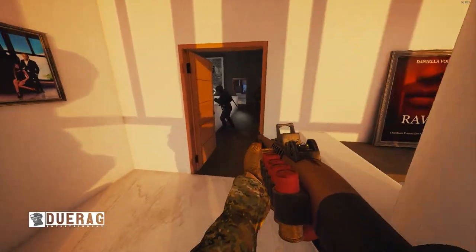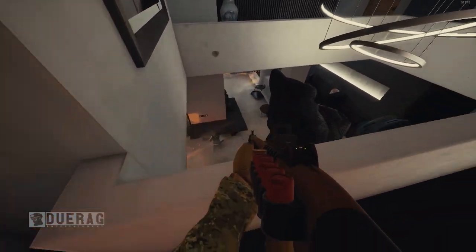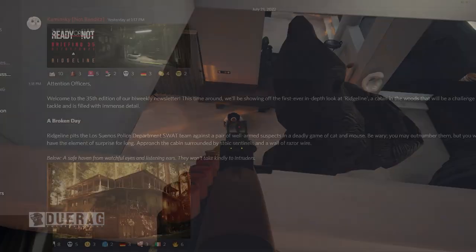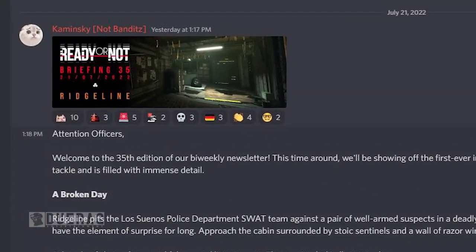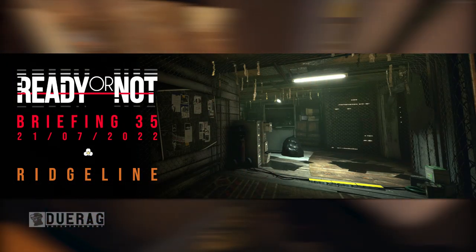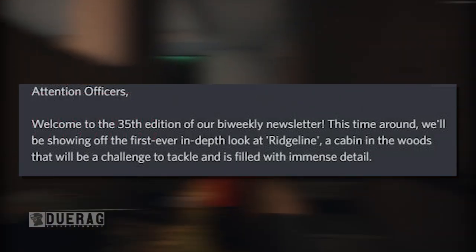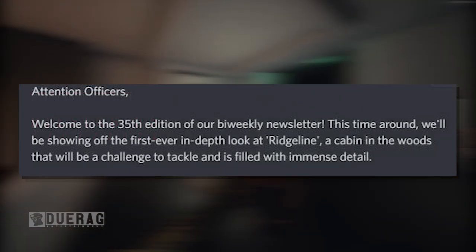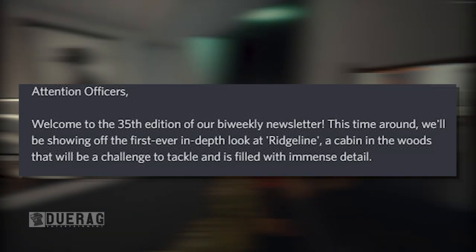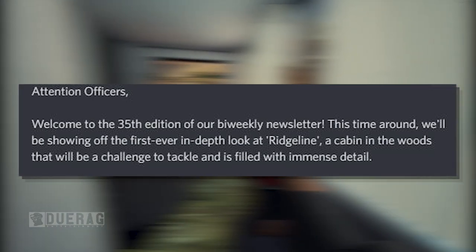What's up everybody, direct back at it again with another video. Today we're going to be talking about Ready or Not because they just released a newsletter a few moments ago, so we're going to go through it. This is brought to us by Kaminsky, one of the guys on the community management team. The name of this update is called Ridgeline, and it starts off saying: attention officers, welcome to the 35th edition of our bi-weekly newsletter. This time around we'll be showing off the first ever in-depth look at Ridgeline, a cabin in the woods that will be a challenge to tackle and is filled with immense detail.